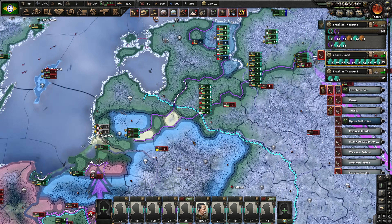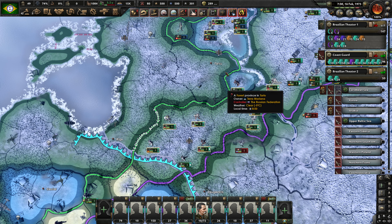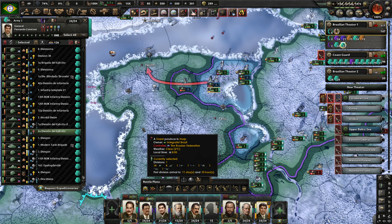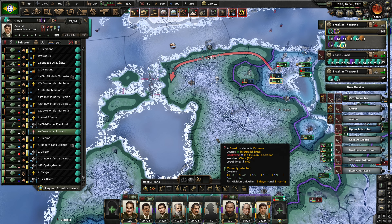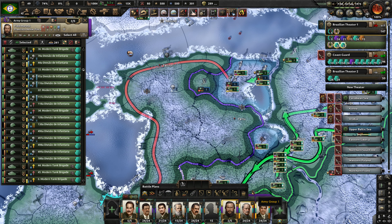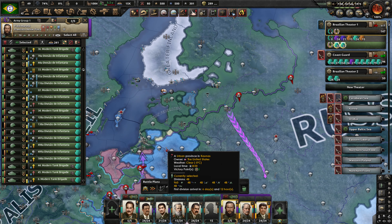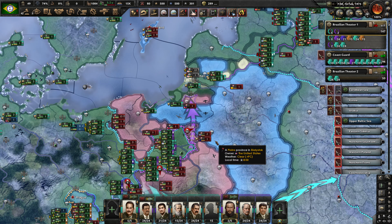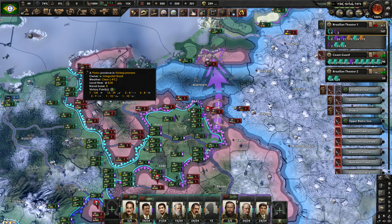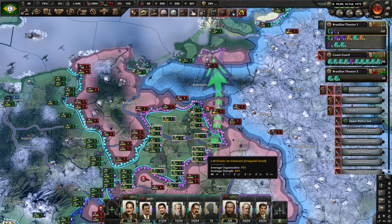We have linked up over here, which in theory means that we should remove this order. We should order this guy to come over this way. Overall, this order should be removed and this becomes the front. If we manage to get this cut off, get these guys encircled, and manage to stack wipe them, that's going to be huge — though that's all a big if.